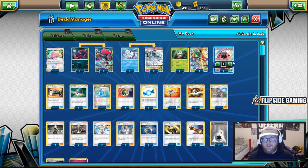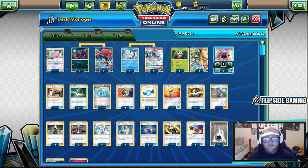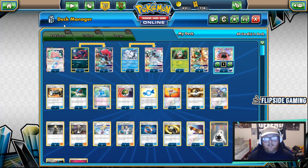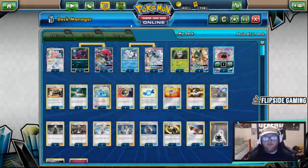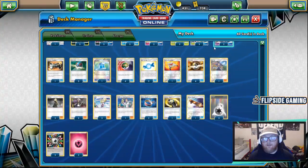People have been saying it's not great against Blacephalon, but I think it's really close. I was testing that matchup right before making this video. It's pretty back and forth depending on if Blacephalon gets the first KO or if Ninetales gets the first KO with Sublimation. Going first matters sometimes, but you can always come back with Counter Gain.